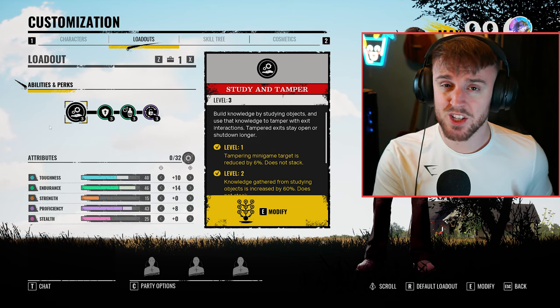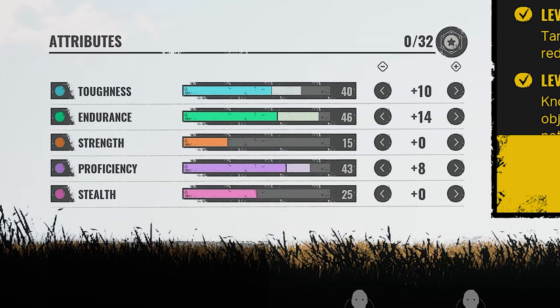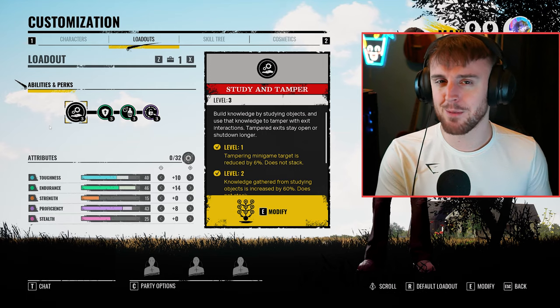That's just because of his high toughness, his high proficiency and fast hands. Even if you completely strip him of his ability, he still has innately high stats. Anyway, let's crack on with the build.